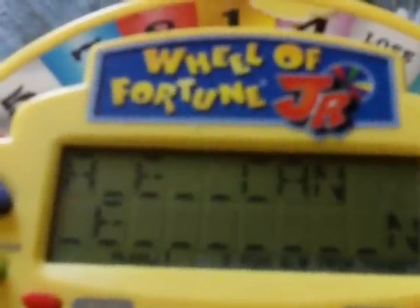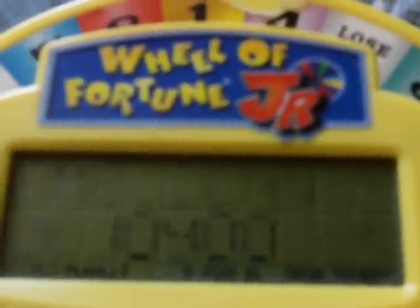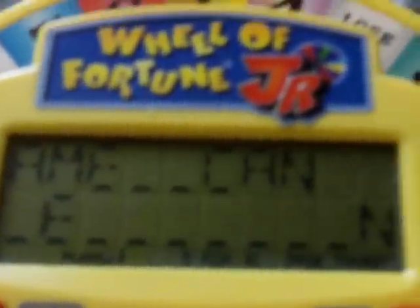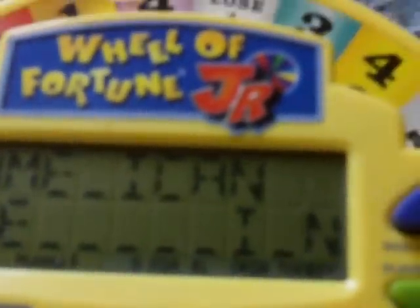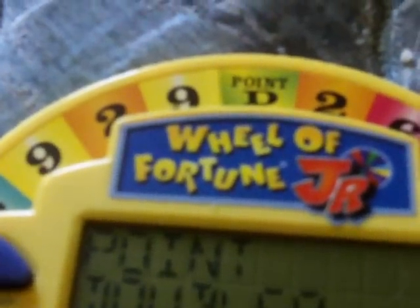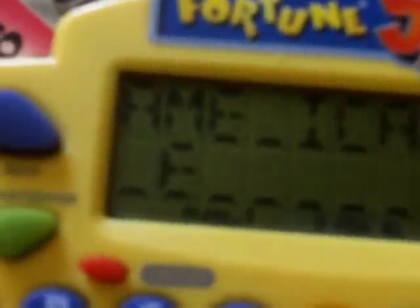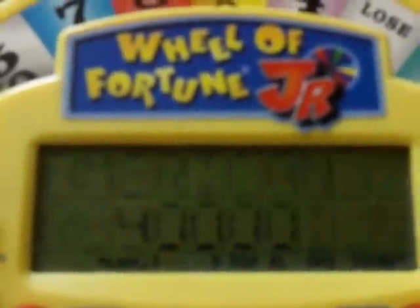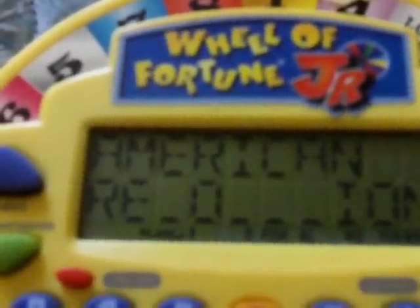I spin and get $10,000, and I'll choose an M — one M. Then I buy an I — there are two I's. I spin again and get a point doubler. Another $10,000 spin. I choose an O — two O's — bringing me to $50,150. I buy another O — two O's — and I think I already know what the answer is.